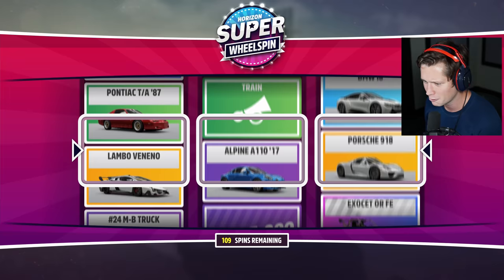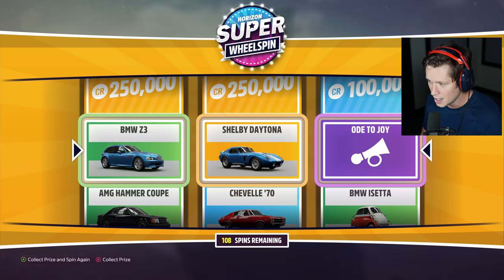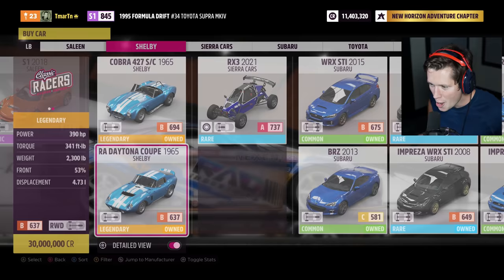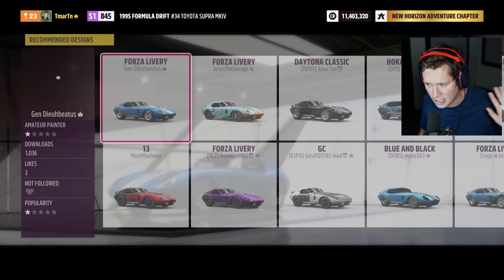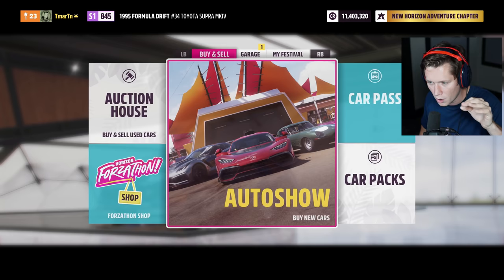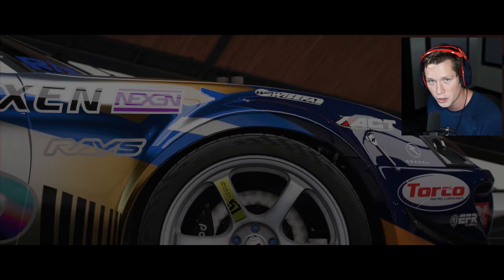Was that in Horizon 4? I honestly don't remember. Almost got the Veneno — come on, dude. That's the most expensive car in the game: 30 million credits. I don't know if it's a pre-order option or what, but I got a car voucher. The car voucher lets you buy literally any car in the game regardless of cost. I've been thinking about whether to waste my car voucher on this for an episode on the most expensive car in the game. But I probably wouldn't use it again, so I didn't really want to waste a car voucher on something I wouldn't enjoy.